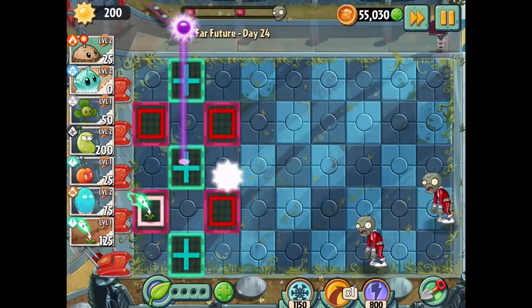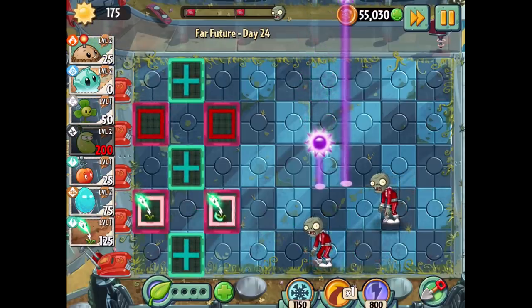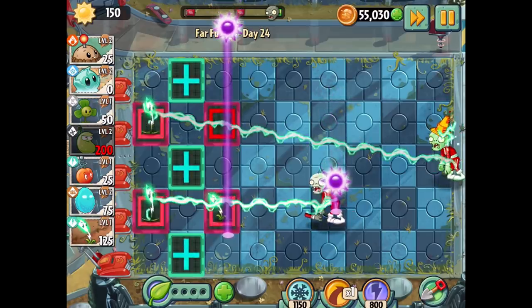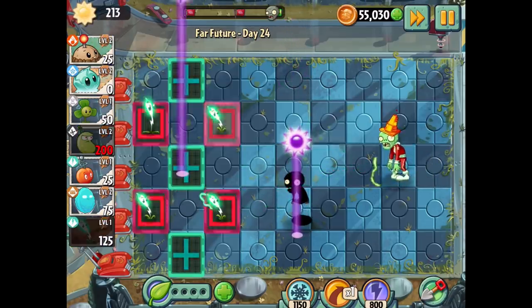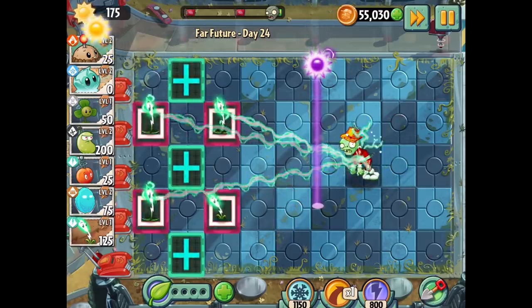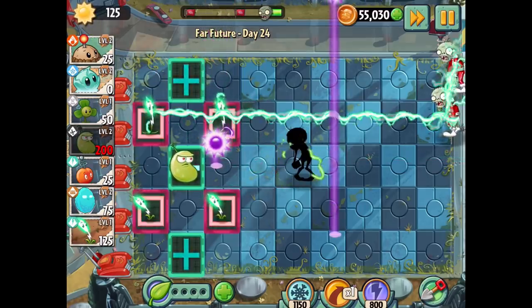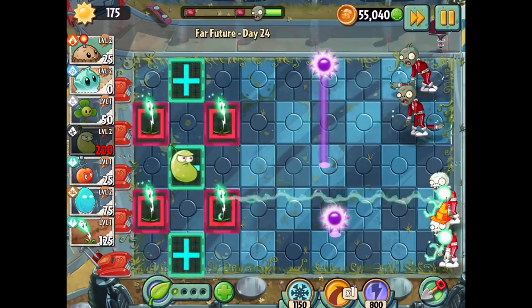We're getting quite a lot of sun rolling in at first so that's pretty good. The lightning reeds on those four squares can hit any incoming zombie — not all four at the same time, but at least one of them can always hit any lane since they hit the lane above and below them along with their own lane. Very effective throughout the whole thing. Beyond that I can start putting laser beans on the plus panels.